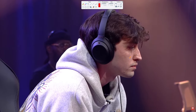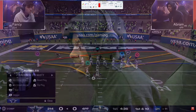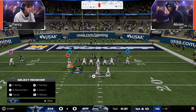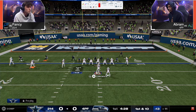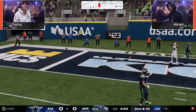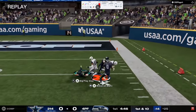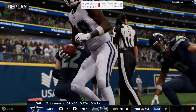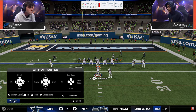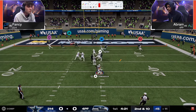Situationally, look for things like what's their blitz, what's their pass protection, and what are their red zone setups — those are things that help you learn a lot about the game. That was honestly a bad throw by Lawrence; he had a wide-open touchdown on that in-route. Fancy is one of the best passers in the world — he's been elite since Madden 20, potentially Madden 19.